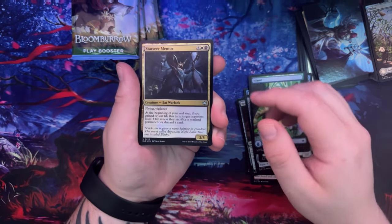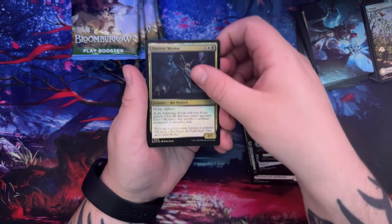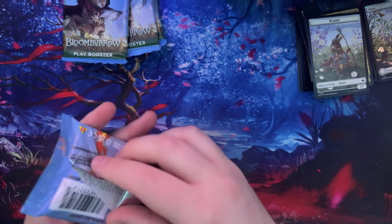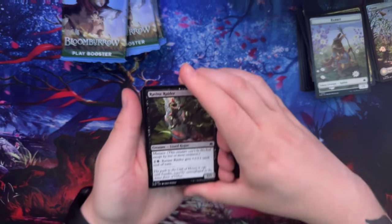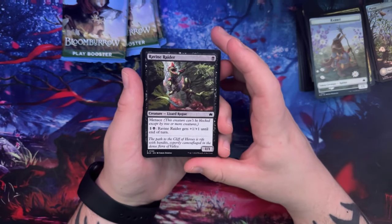And then Star Sea Seer Mentor - that one's pretty cool too. I haven't actually seen this one before. It's white black and I like it. I can't wait to build some decks - getting close to building my first commander deck. I built my first Assassin's Creed one the other day and it actually did better than I expected.